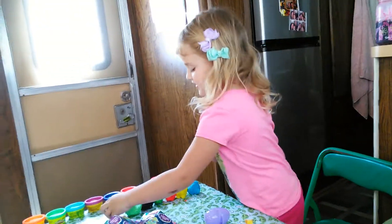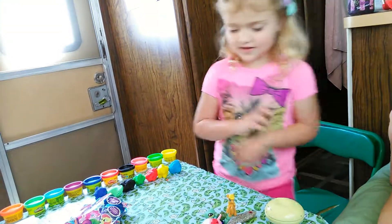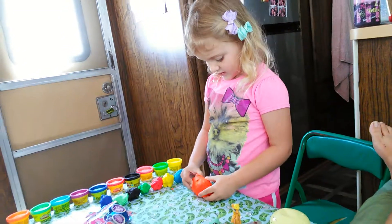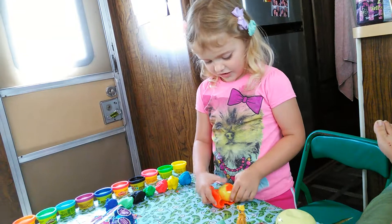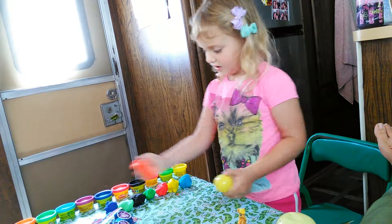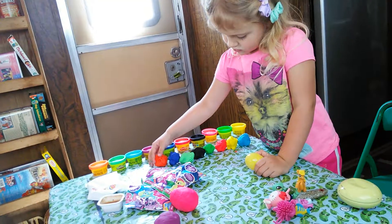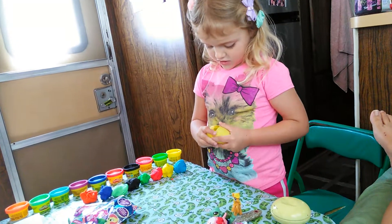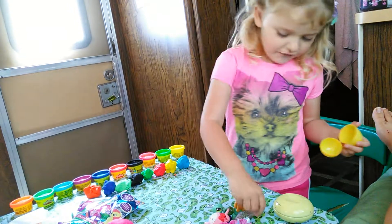Anna loves surprise eggs, and I'm your assistant. What color is that Play-Doh? Orange. What color's the egg? Yellow — like the sunshine! Orange and dark blue right next to each other — those are gator colors. Shout out to the Florida Gators! A lizard and a rainbow ball!